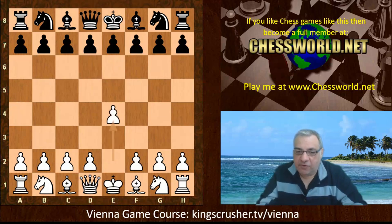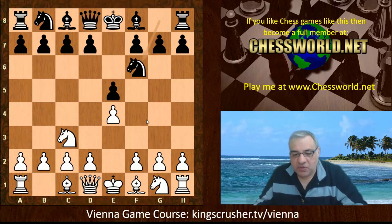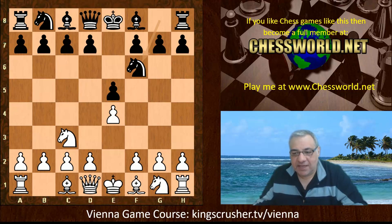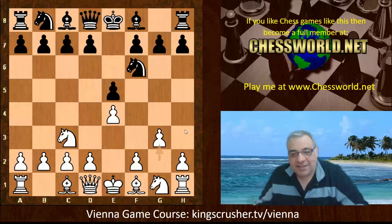E4 from Boris Spassky. E5, Nc3, Nf6. Although the most common move is usually f4 here, which is more justified by Nf6 as opposed to Nc6, because against Nc6 black might be able to just take this pawn and even support it later with g5. But against Nf6 there's an assumption that usually white's interested in playing f4.